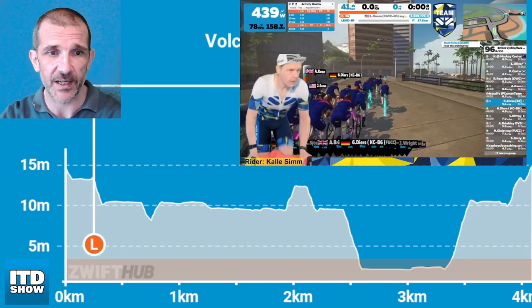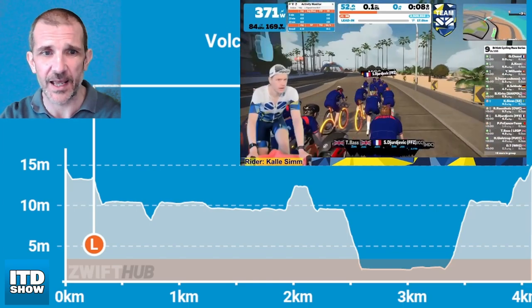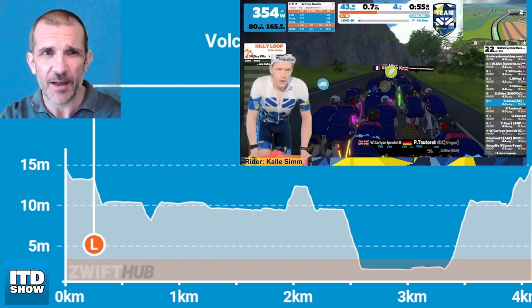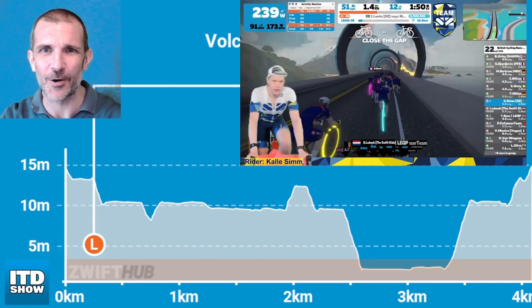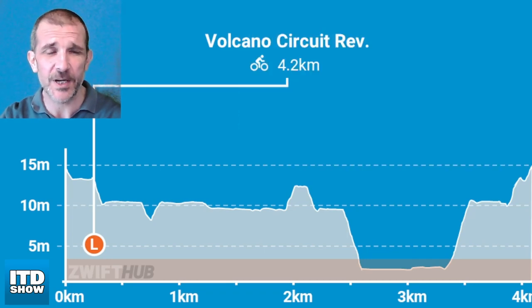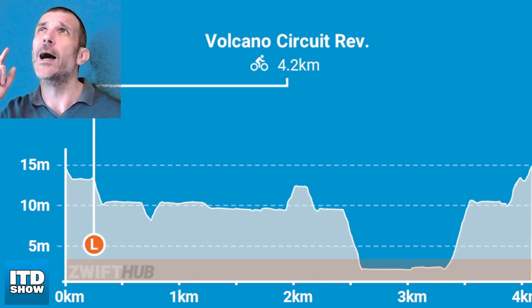It starts off in downtown Watopia, down that little ramp, and then you know the score — up this little bit. Everyone always goes hard here; any race that goes up here always starts off hard. It changes virtually nothing but everyone has to do it. Then you go through this little tunnel-y thing and start the laps around the volcano. We've got three laps around the volcano. The power-ups are Feather, Arrow, and Ghost.